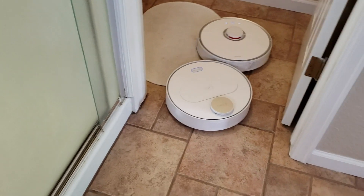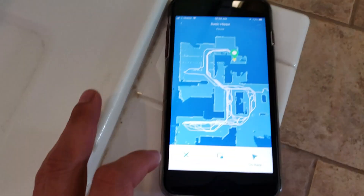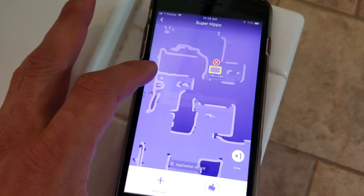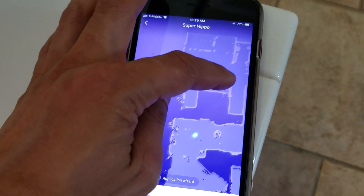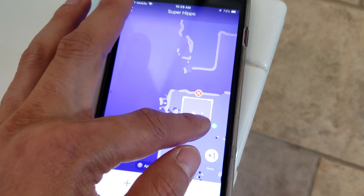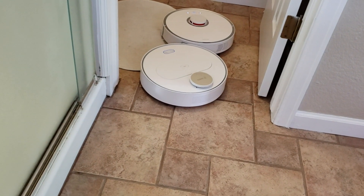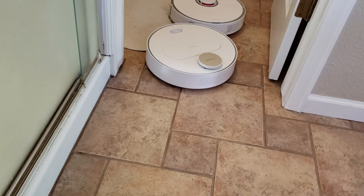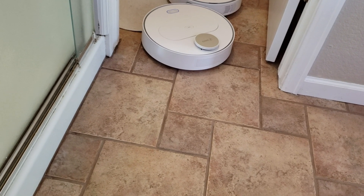Let's go ahead and tell them to go back to the starting points. On the app here, I'm just going to tell it to go back. Then on the 360 S6 app, I can just delete the location and then we can tell it to go back or add a zone. This is how you can tell the Roborock to get to certain areas. So they are ready to go — the 360 S6 will have an edge up because it's closer to the entrance.